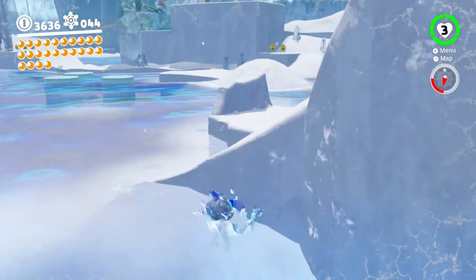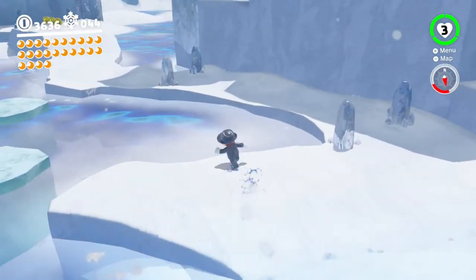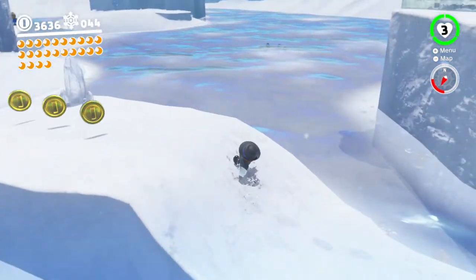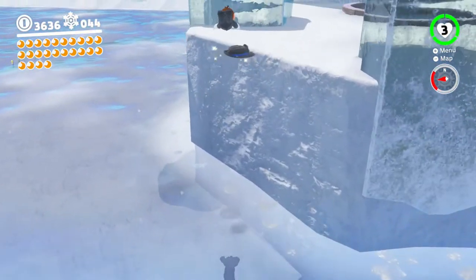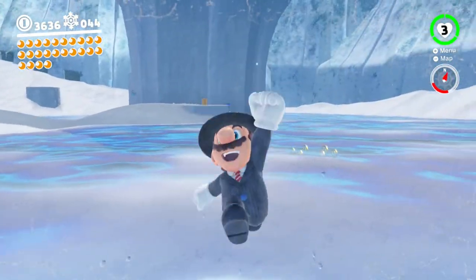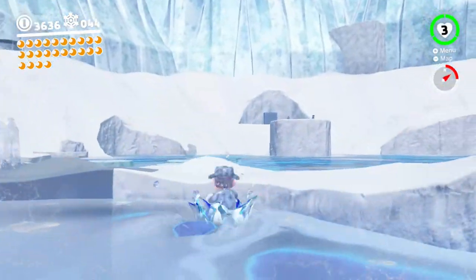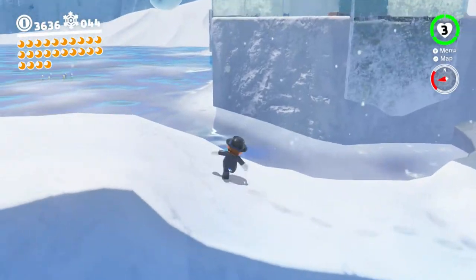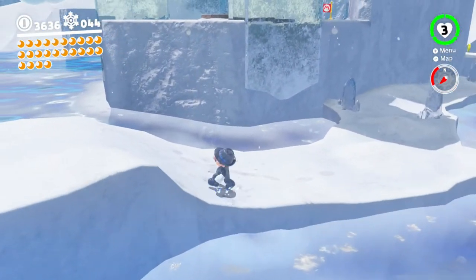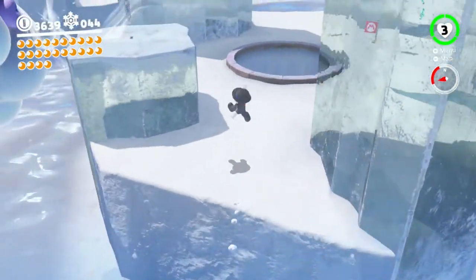I gotta go get that tyfu in the middle really quick. It was the one guarding over that one ice block. Can I get him from down here so I don't get blown off? I just kind of screwed myself over there. Come on - one, two, hat jump across. There we go.